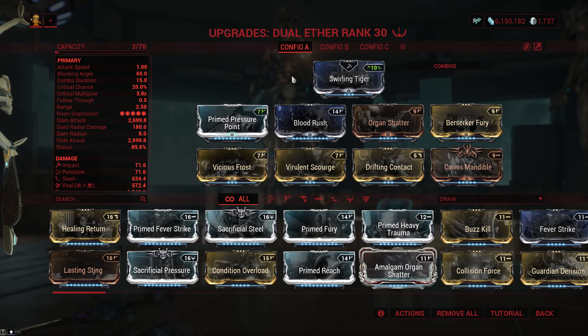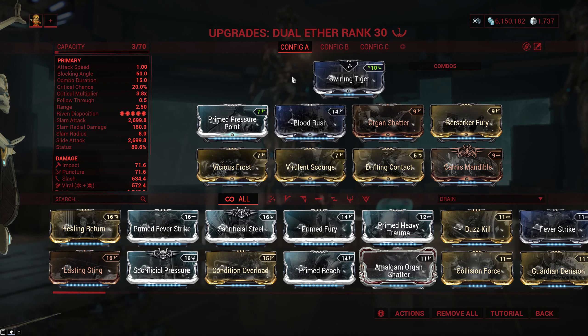As far as the build is concerned, I like to go with a pretty straightforward hybrid. We have Pressure Point for some damage — if you feel like you can make Condition Overload worth it, you can go for that — Blood Rush for the crit chance, Berserker Fury for attack speed, Carnage Mandible to bump up slash and also add some status, and then two dual stat mods and Drifting Contact. Some people like to go with unranked dual stat mods and run Weeping Wounds instead of Carnage Mandible, but I don't like it because it lowers the up-front damage too much for my liking.